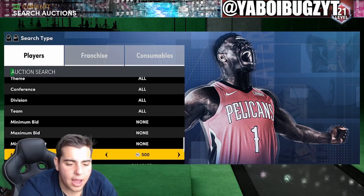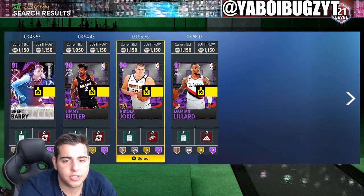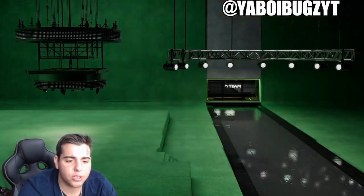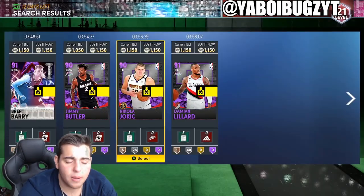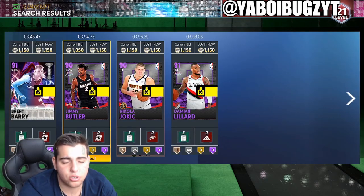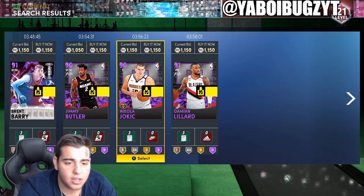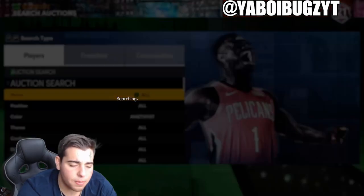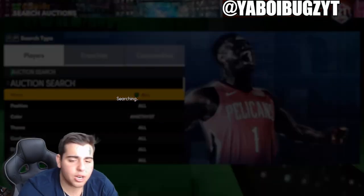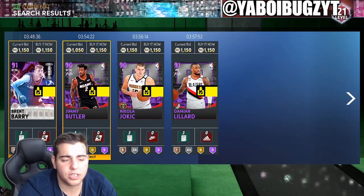Next up we got the amethyst filter — I think this is the best snipe filter in the game to this day. It's just flooded. The only thing is you cannot buy current day players like Jokic, Lillard, Butler, Curry, LeBron, Giannis. You just don't want to buy those. You want to buy newer players like Okoro or Precious Achiuwa — that's how you're going to make more MT. They go for a lot more than the older players.